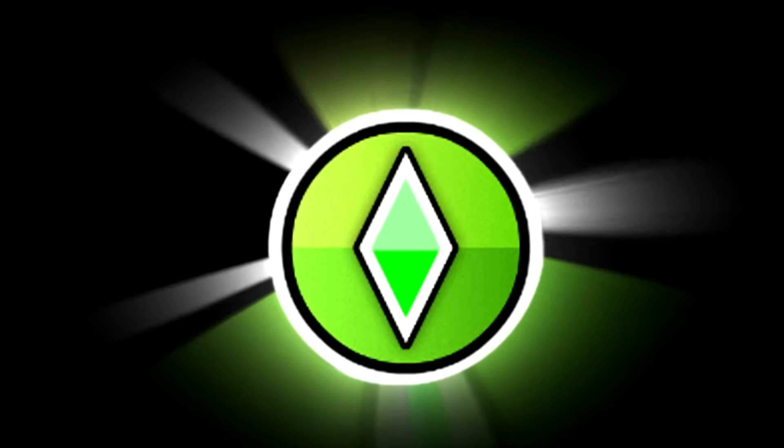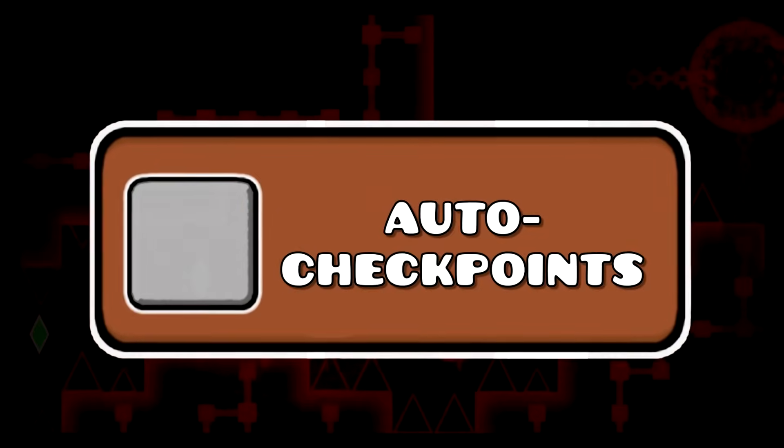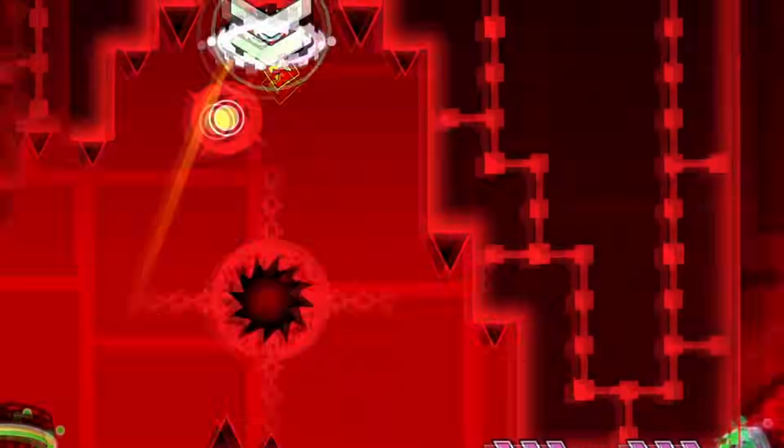You probably know what practice mode is, but a lot of you use it horribly. My first tip for practice mode: turn off auto-checkpoints. They will always screw you over. They suck — don't be lazy, just learn how to manually place checkpoints.